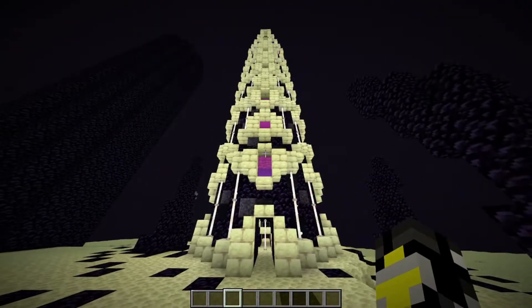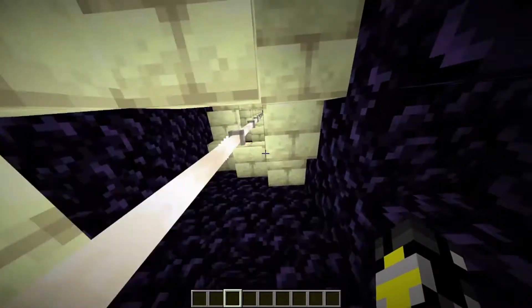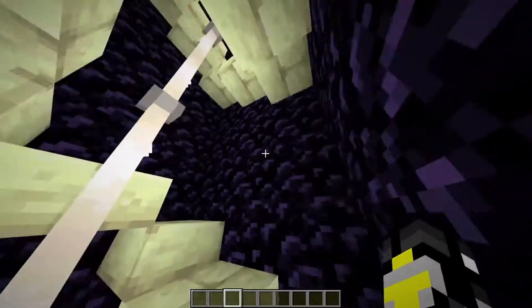The next thing I wanted to do is make the inside of this thing a bit more survival friendly. So I emptied out the inside and made a little staircase going all the way up with a mix of end stone stairs, slabs, and end rods.